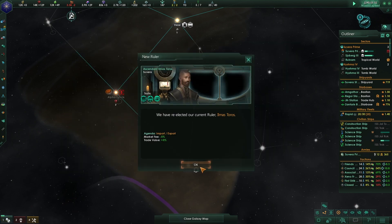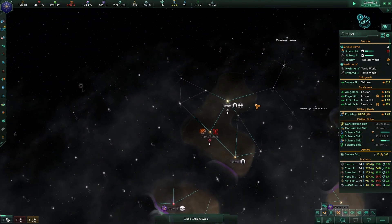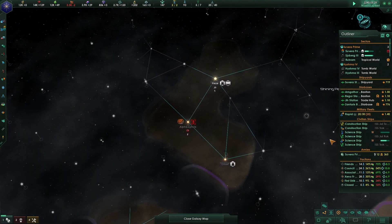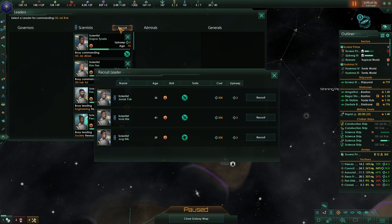We've reelected our current ruler - that's fine. Unfortunately we lost that science ship that had all those bonuses from the automated dreadnought encounter.